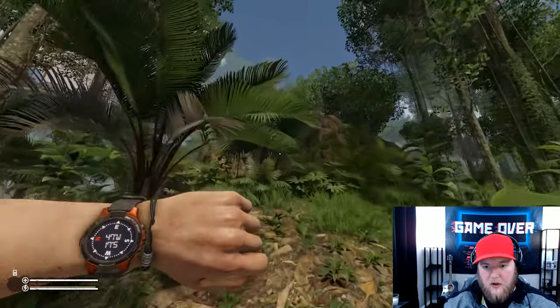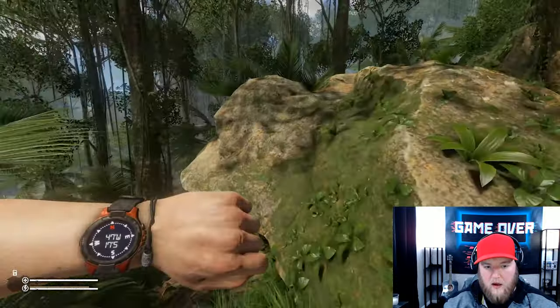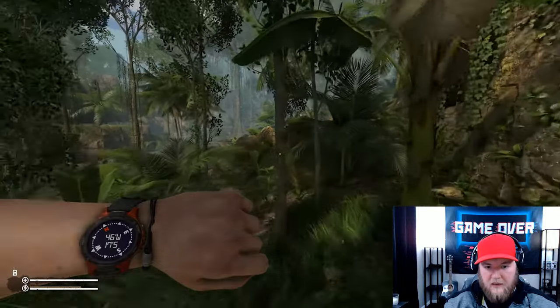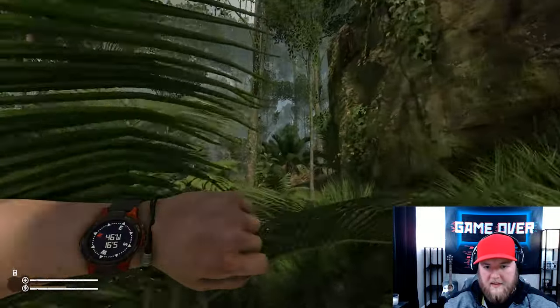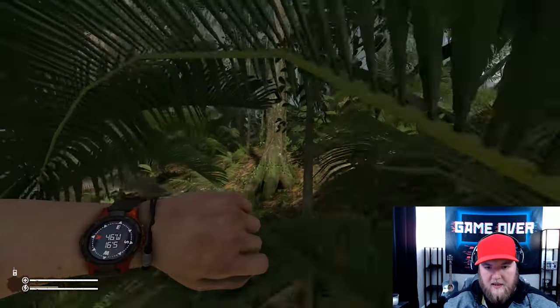Once you head east on 17 South, you're going to see this big mountain and cliff area. Keep it to your left and keep going east as much as you can. It'll take you around — keep that cliff to your right. You might drift to 16 South and that's okay, just keep going east.